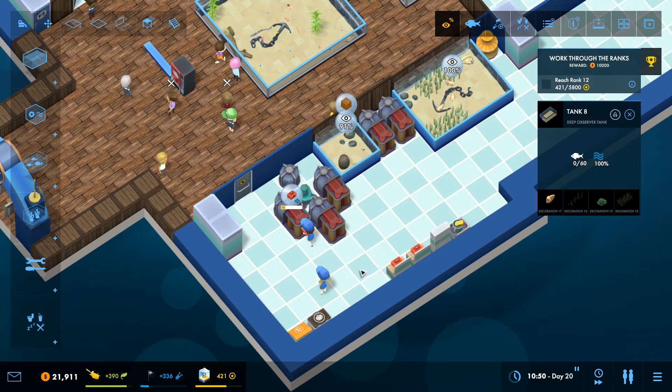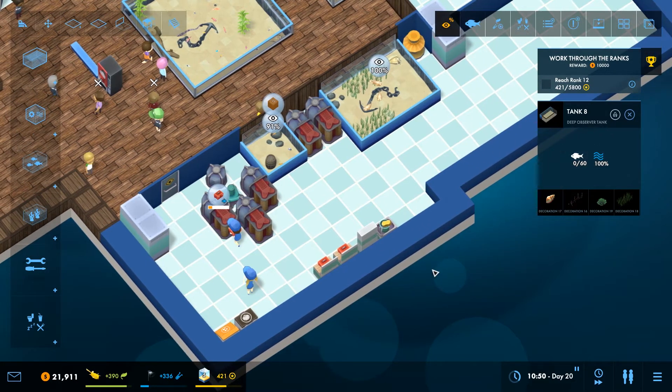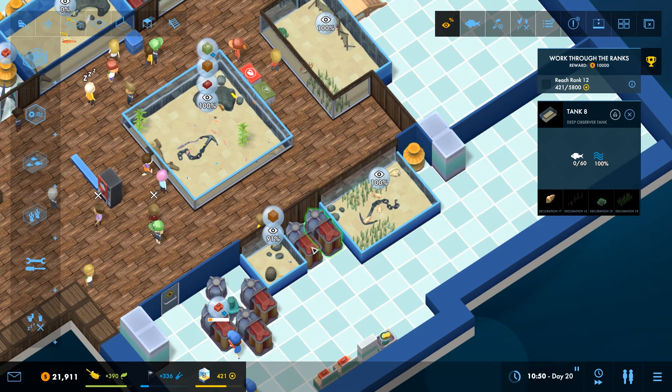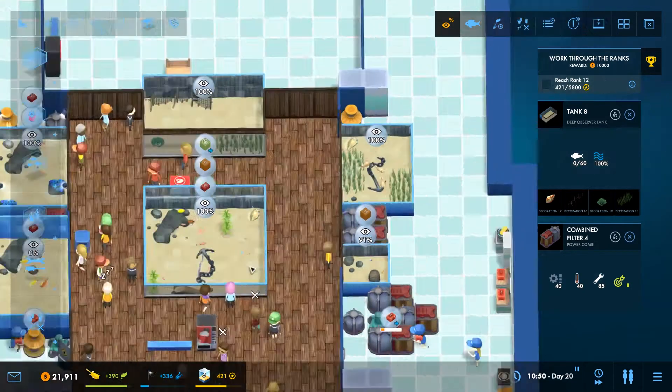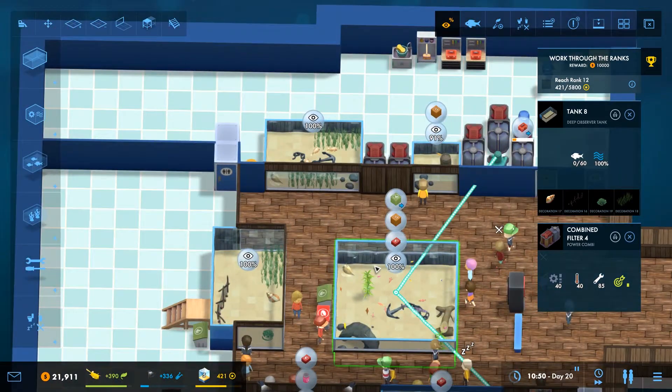Eventually I'm going to want to have almost a big pump room behind. All the pumps will be all the way back there and can be fixed by my fixers. I won't have any of these big filters next to the tanks - I'll just have pumps beside the actual tanks themselves. The whole thing will be daisy-chained. I'm going to try and keep cold water in its own cold water section as well.